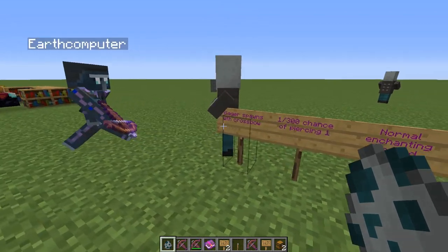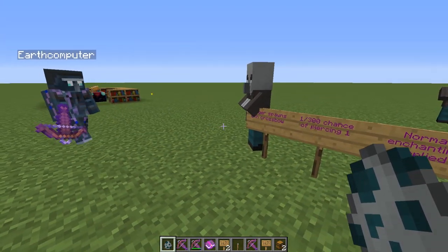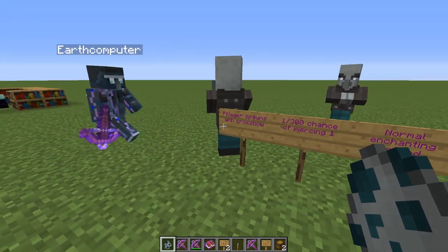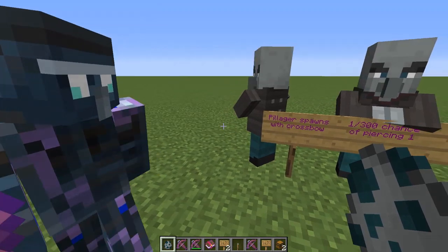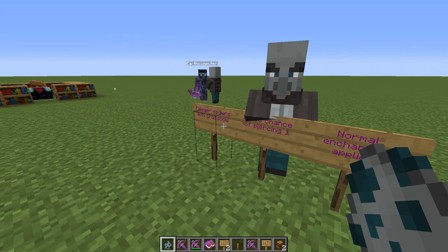This effect only applies to pillagers — you can't do it with anything else like vindicators. However, vindicators do have a chance of spawning with an axe with sharpness during a raid, which you can't normally get from an enchanting table — you can get it through anvils, but not enchanting tables. So they're a bit special in their own way.